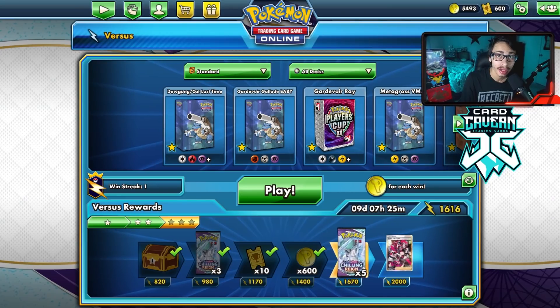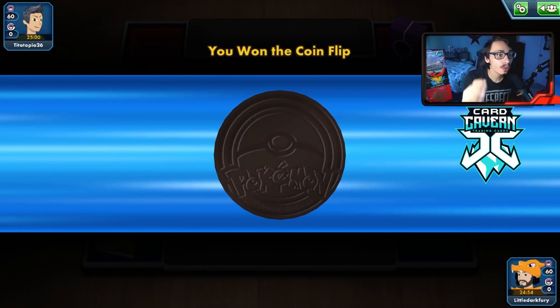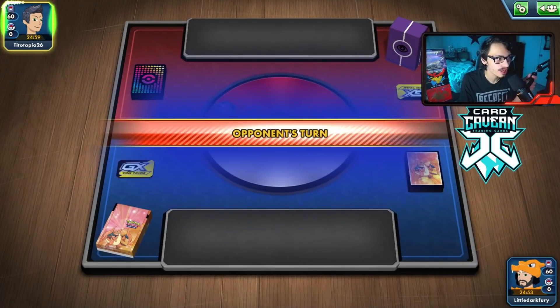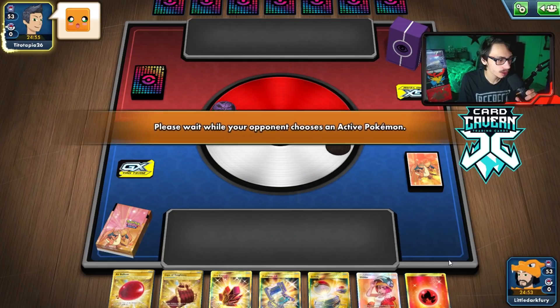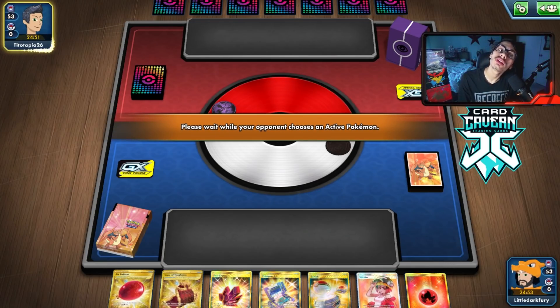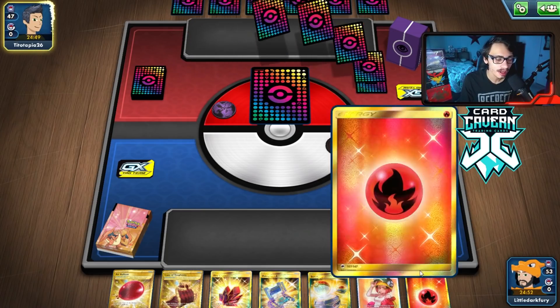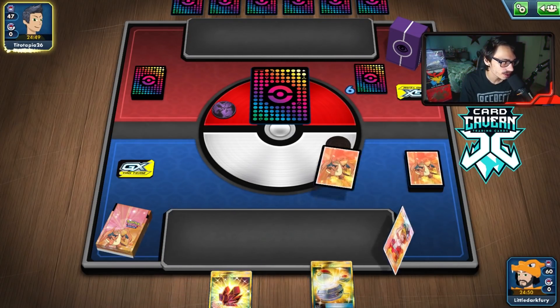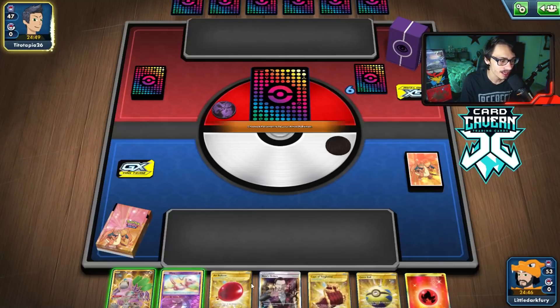Into another match with Torkoal V — we won the coin flip so we'll let my opponent go first to hopefully get a Turn 1 Welder. They've got a Psychic deck — could be Shadow Rider or Mewtwo. As long as we can put in work. We had a really close game against Urshifu, so let's see if we can continue. I'm actually going to put some value into Dedenne this time — not making the same mistake twice.